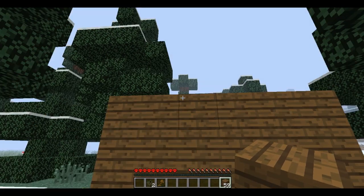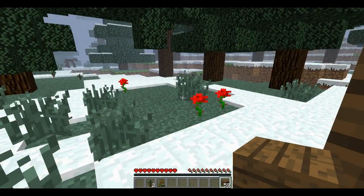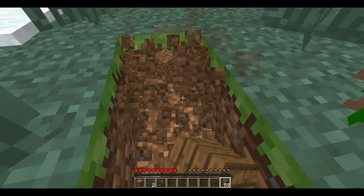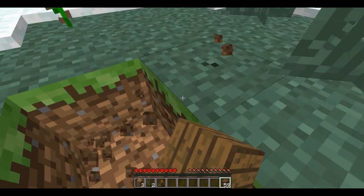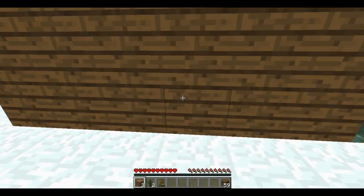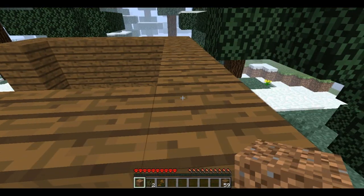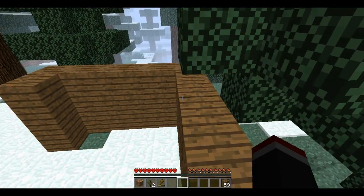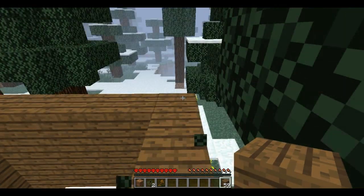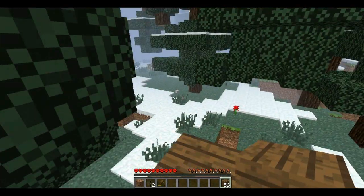Okay, now how am I supposed to get up here? Probably could have thought of this earlier. I'm going to get some dirt. One dirt, two dirt, three dirt. Let's get up on this roof. It appears I have an obstacle in my way. Gone. I'm a boss. That little leaf thing had nothing on me.